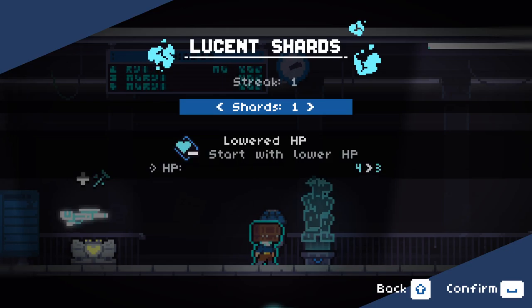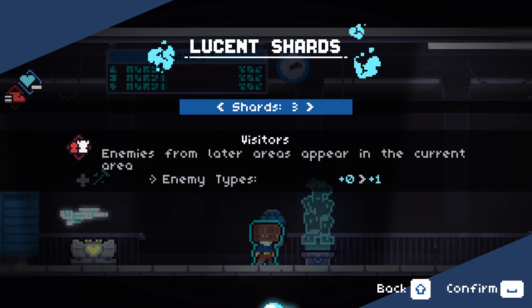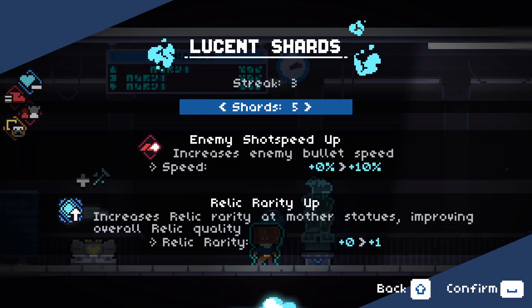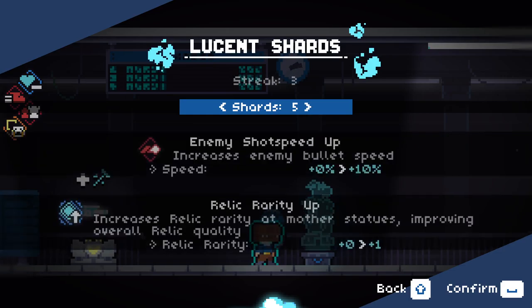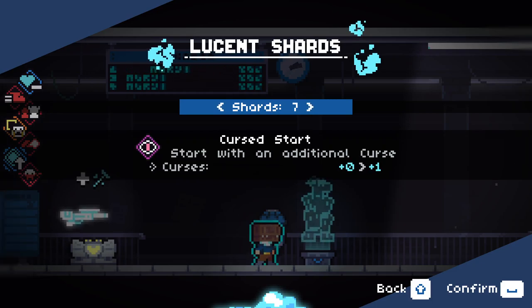I like the idea of introducing more curse into our runs. We already take a lot of curse anyways, but I'm a sucker for it. We're gonna go up to shard 7 here. So actually apparently the shards did get changed in the most recent patch. Let's have a look at these: lower HP is normal, increased movement speeds, normal enemies - that's normal. The waves have been moved around and the care star is also different, but I'm okay with that.